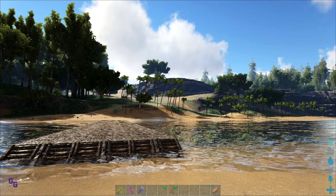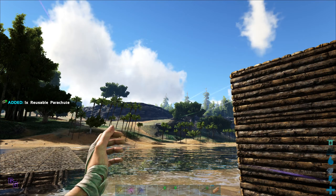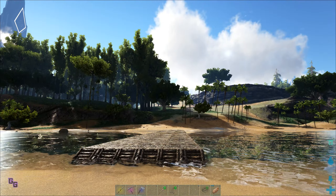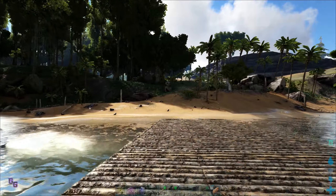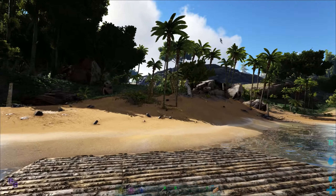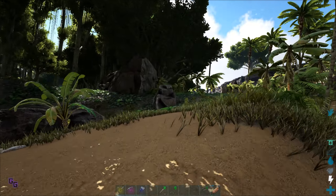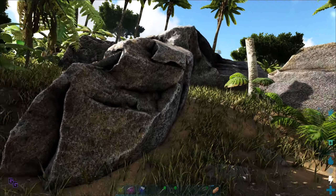Maybe we should upgrade to stone today — what do you guys think? So we need stone ramp, stone wall, stone foundation, stone door, reinforced door, stone window — the plus ones. And these spikes, they help with protection.